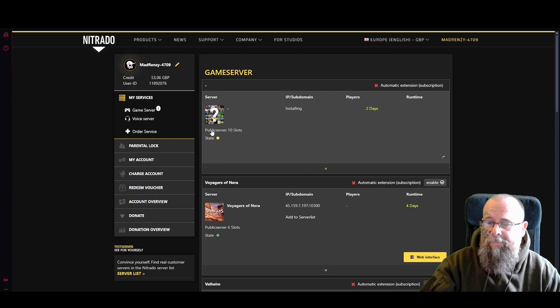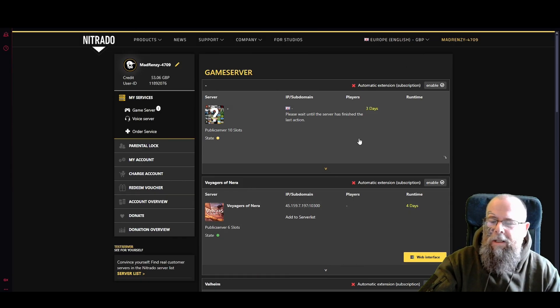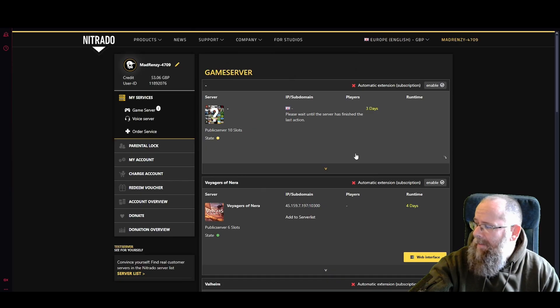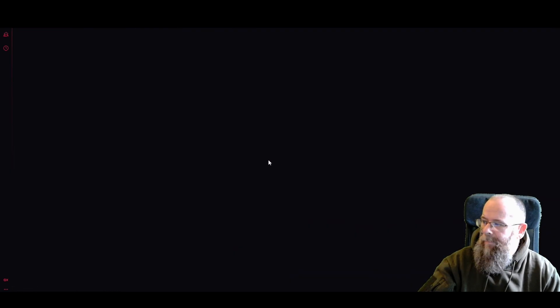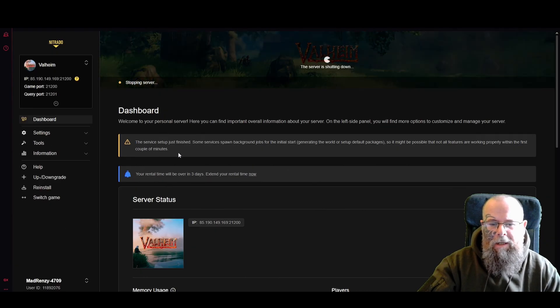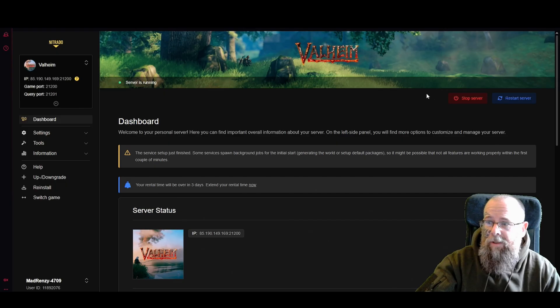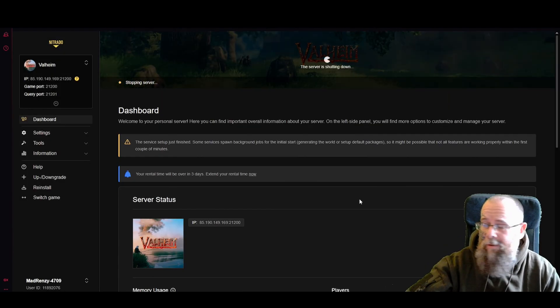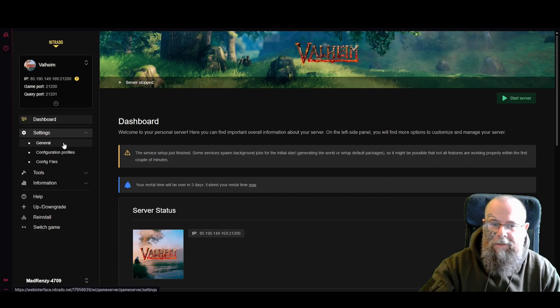Click 'Set Up Your Server' and it should show a question mark while it initializes. Once it's finished setting up, which takes a couple of minutes, click on the web interface. That can take a minute or two to load — sometimes the website gets a bit slow with the number of users. You'll see the dashboard and the server status. If it says 'server is running,' click 'Stop Server' and wait for it to stop completely, because you cannot edit settings while it's running.